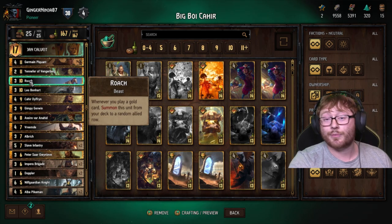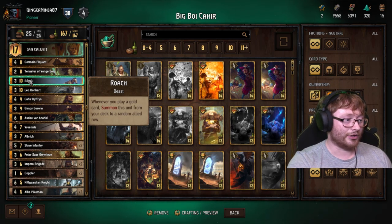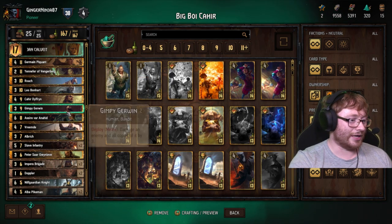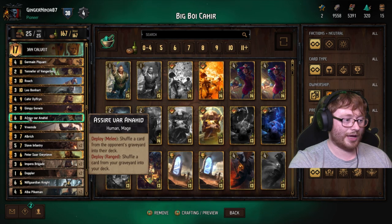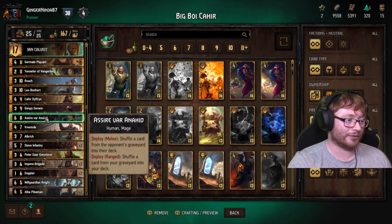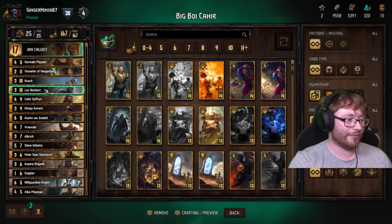Roach is there for a bit of thinning - he just comes out of the deck. That combos with Vaseer: put Roach back into the deck to come back out again for nine points, which is really good.